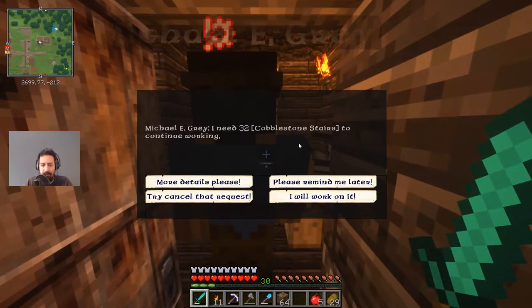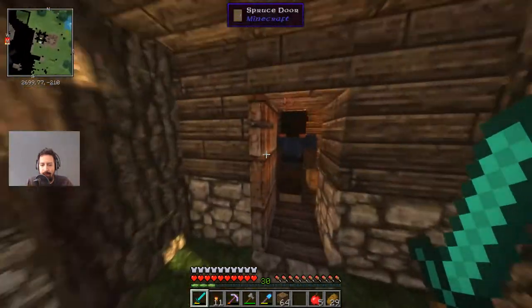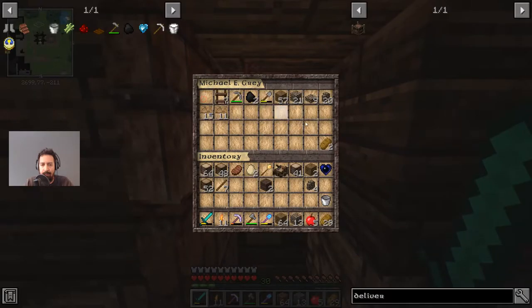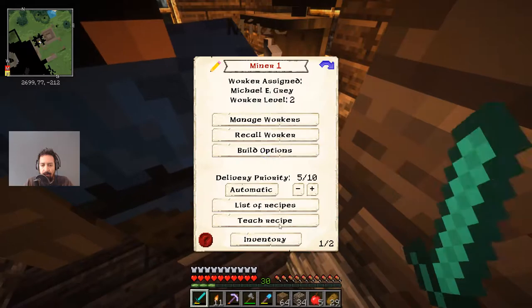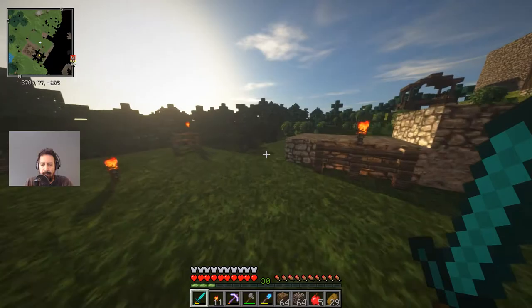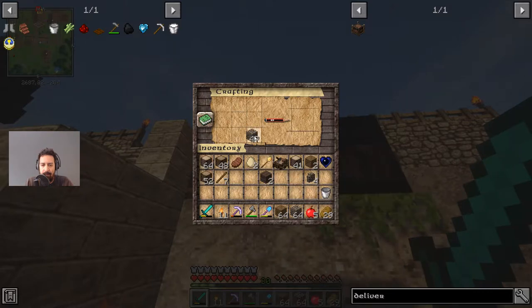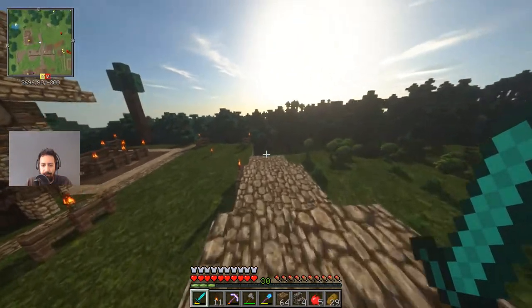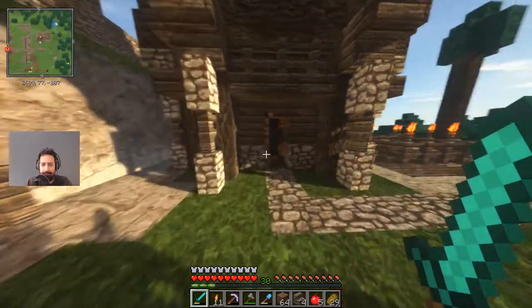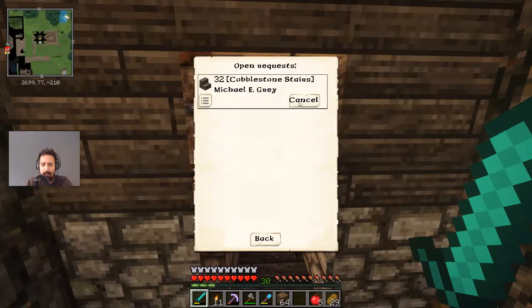He needs 32 cobblestone stairs. Do you have any cobblestone? Let's grab all the cobble - we got some emerald too, nice. He has a lot of cobble which is great. We're gonna make ourselves some stairs - I think he needs 32. I'll give you a whole bunch. Put this in your inventory, cancel your request, deleted, done.